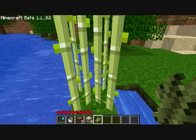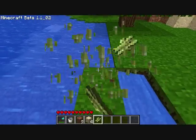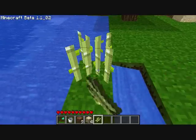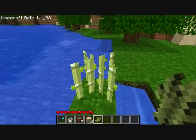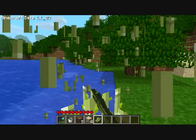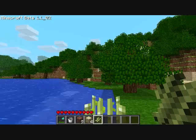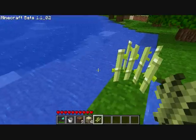To harvest this, you'll just click on it and you'll get it. But you don't want to just hack and slash at the bottom like that, even though you'll get all the reeds. You want to keep it planted so it can grow again without you having to replant it. So just take the second one, and then the ones on top of that, if there are any, they'll fall and you'll be able to get those too.